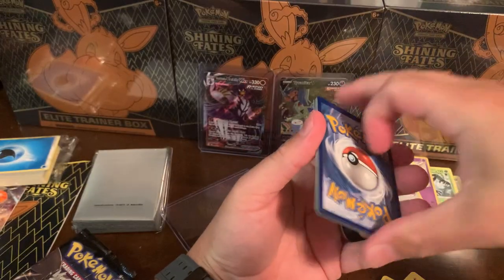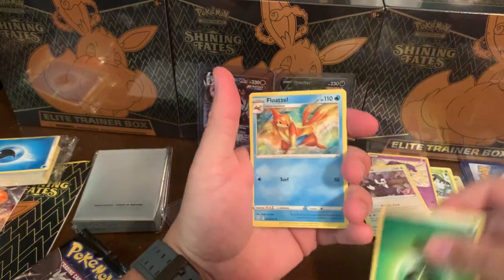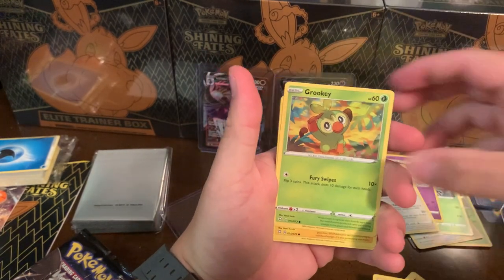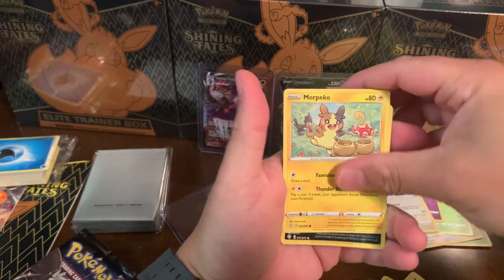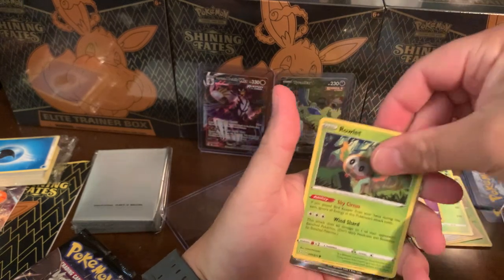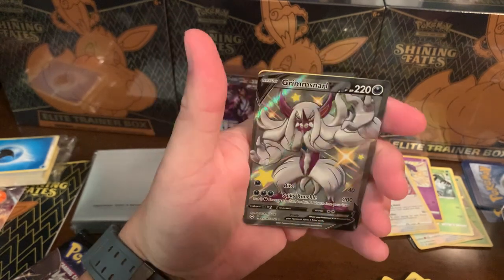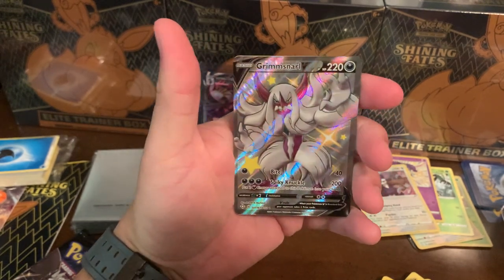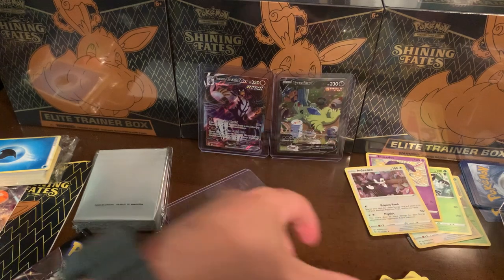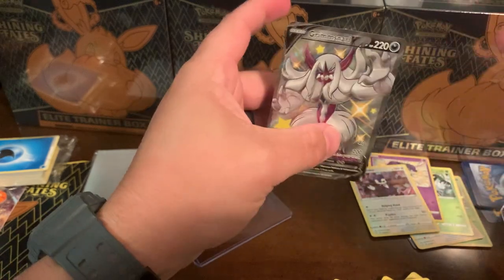Pack seven - Leaf Energy, a Floatzel, Dartrix, Rotom, Grookey, Morpeko, Spinarak, Buizel again... oh my gosh, there we go - a Grim Snarl V! The V-Max is better obviously but man, that's a good looking card! And the Boss's Orders - sorry about that. Smooth. But we got the Grim Snarl - looks pretty good!